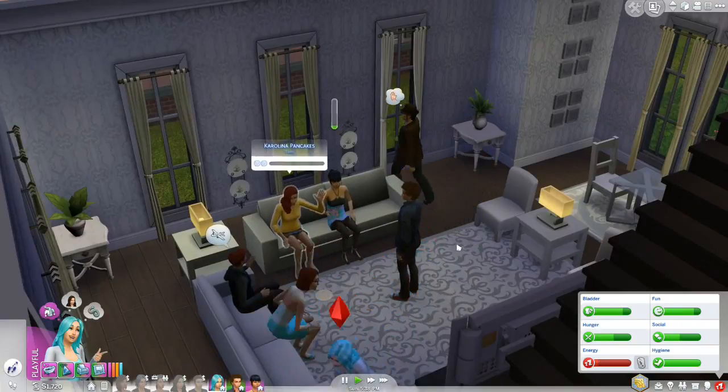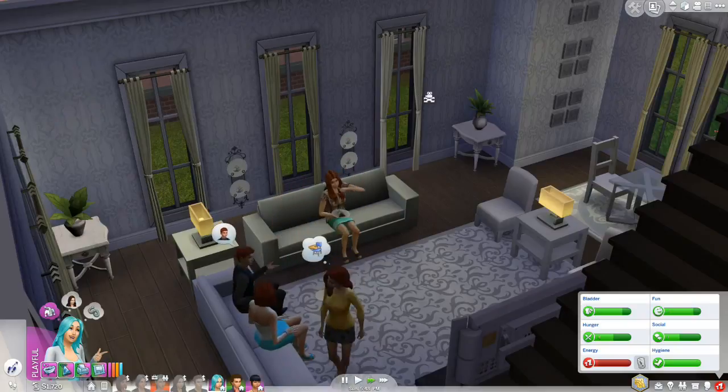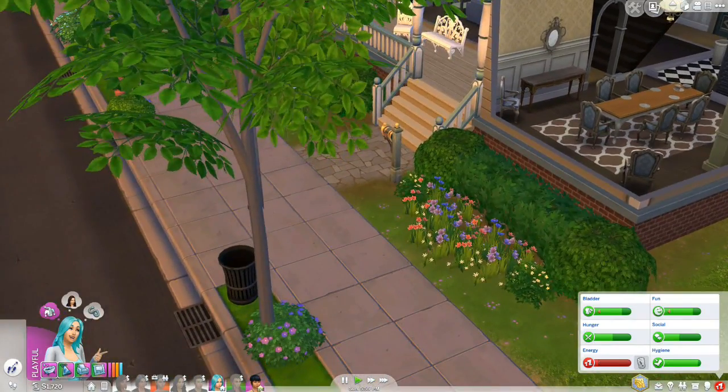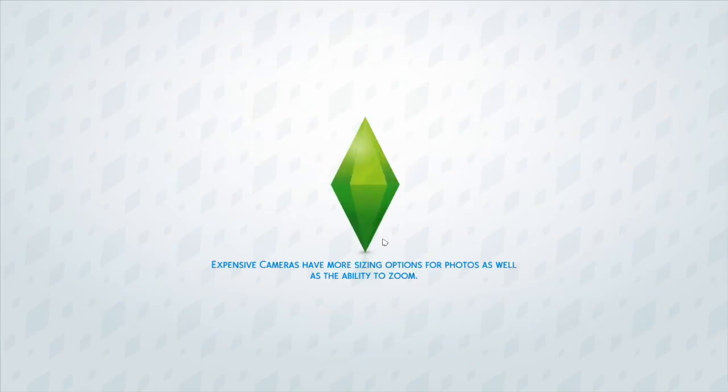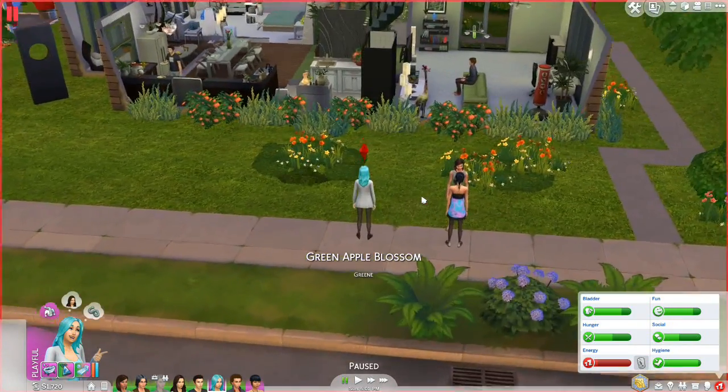The party wraps up — Carolina thanks everyone for coming. Interestingly, Carolina is still just a teen, not aging up today. I wonder if she'll be a young adult the next time we see her. Goodbye Carolina! Now let's go back home and have our own birthday party — belated as it is — and say goodbye to Ash and Holly. We will be following up with them over time; playing on a long lifespan gives us the benefit of jumping between houses without losing much ground.